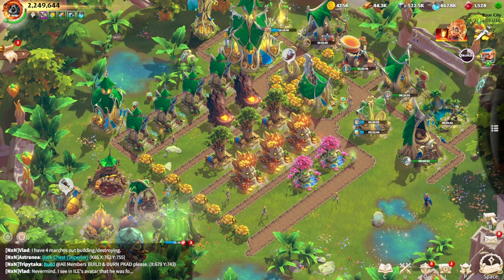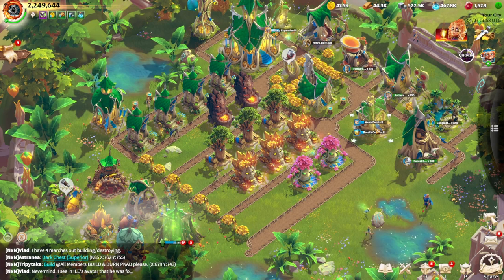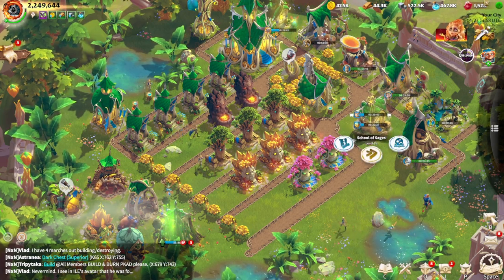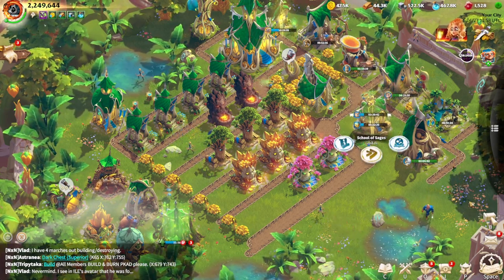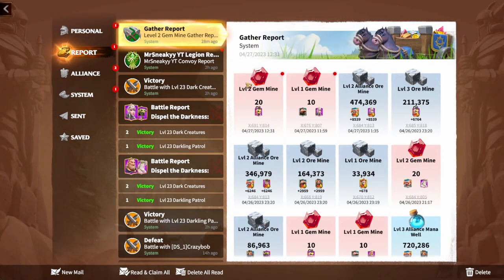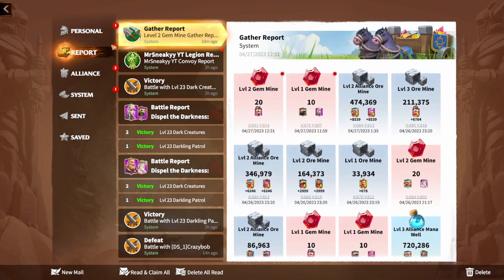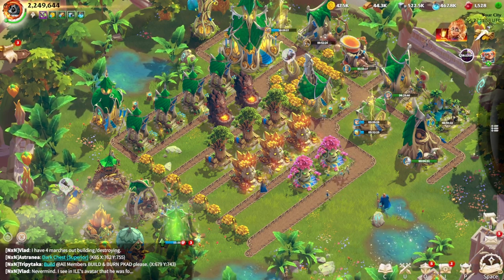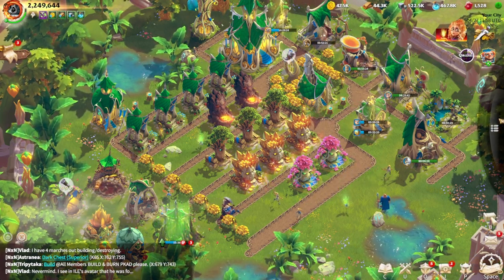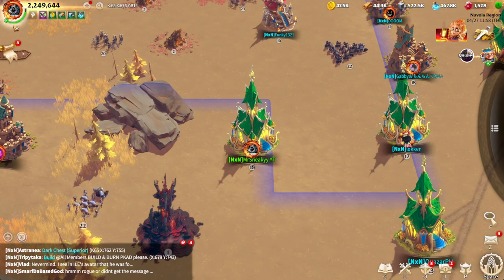Going back to the main city, you're going to notice we've jumped a little bit of power because we hit VIP level 8. As soon as we hit VIP 8, our gems are nicely going up. We're farming gems when able — you can see in the reports we were farming gems in our downtime, destroying a flag, and waiting to get three marches back because I need to start using this CP to level up my heroes.